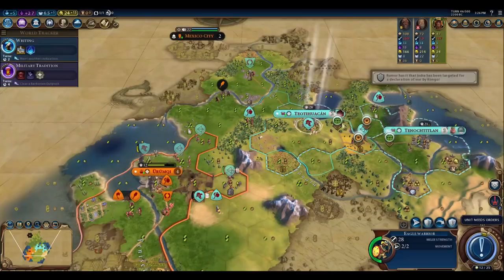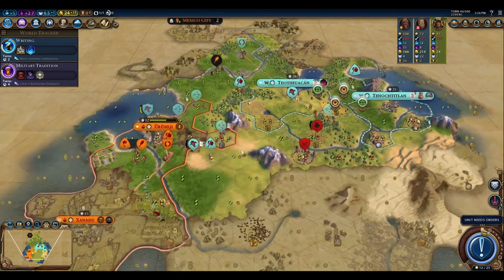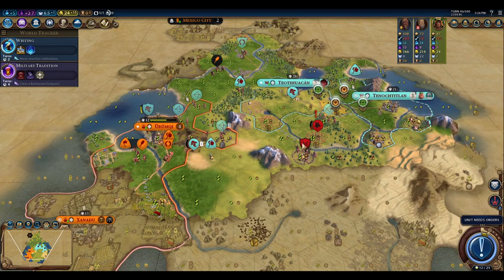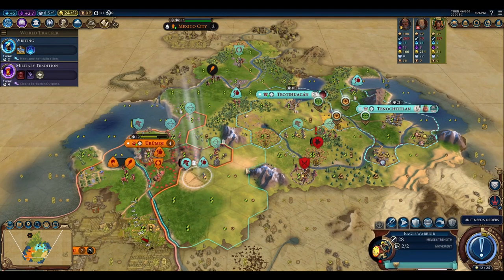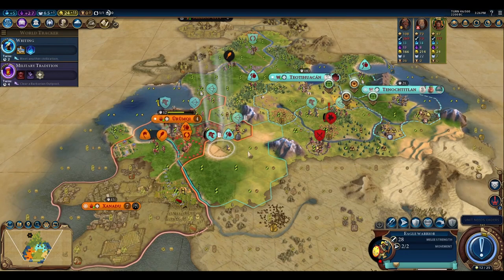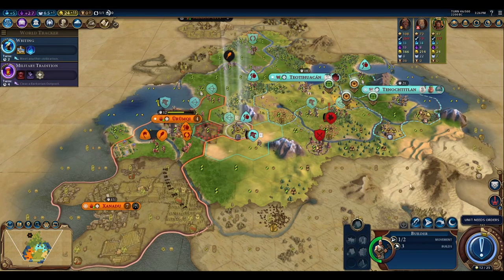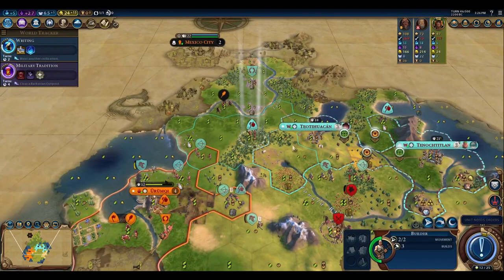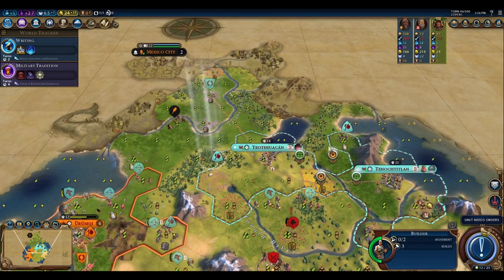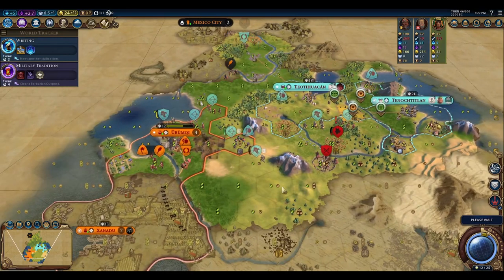We're exchanging volleys with Mongolia's city, pinging the chariot. I realize I should be building toward siege preparations in case they get walls up. Currency research is probably better than the Wheel given the masonry boost issue. We move our builder to add production to the encampment district.